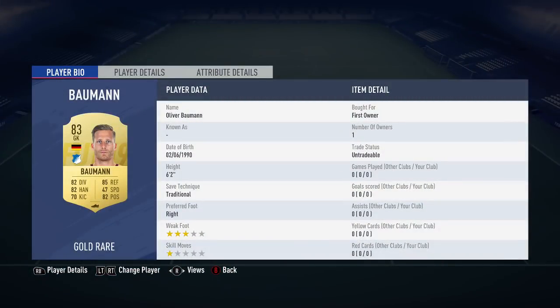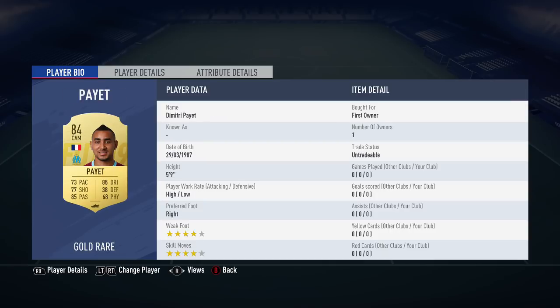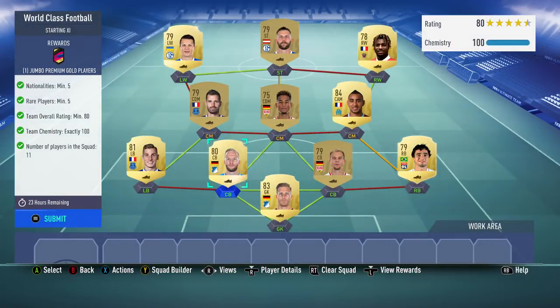I'll just go through it quickly: Bauman in goal, Raphael, Badstuber, Vojt, Dinye, Payet, Ayogo, Schneiderlin, St-Maximin, Big Staller and Konoplyanka. So those are the players I used.